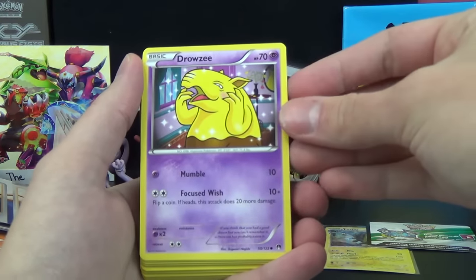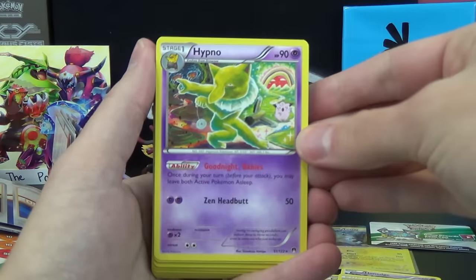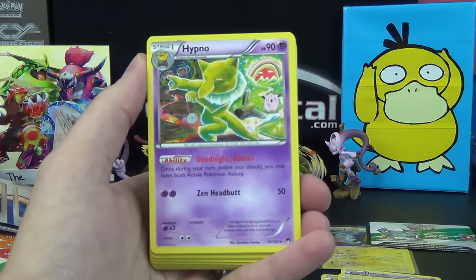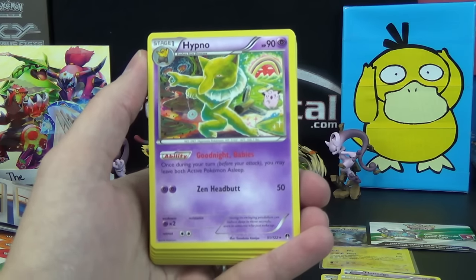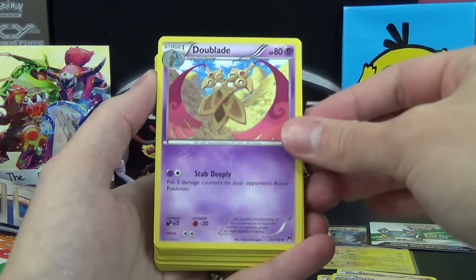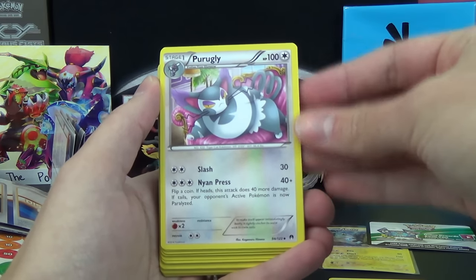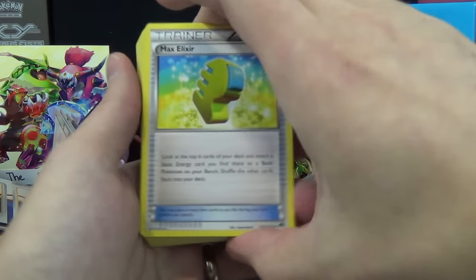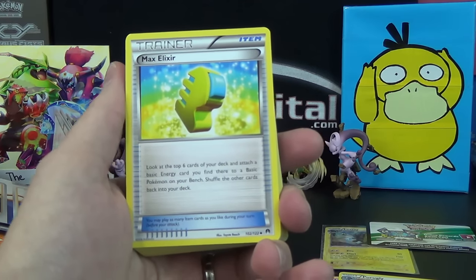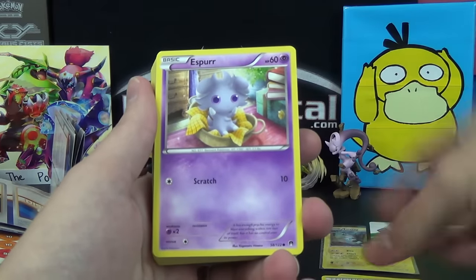Glamyow. Energy. Drowzee with Mumble and Focused Wish. Shinx — very adorable artwork on that one. Another Honedge. Hypno, which has some different artwork compared to many other cards. The ability is Goodnight Babies — once during your turn, before your attack, you may leave both active Pokemon asleep. Then Zen Headbutt does 50 for two. Dublade with Stab Deeply — put three damage counters on your opponent's active Pokemon. They're a very dangerous evolution line. Purugly with Slash and Neon Press. Max Elixir — that may see some play in some decks. Look at the top six cards of your deck and attach a basic energy card you find there to a basic Pokemon on your bench, then shuffle the other cards back. So it works on EXs since they said to be on your bench — in a way it's another version of Mega Turbo, but that one only works on EXs.